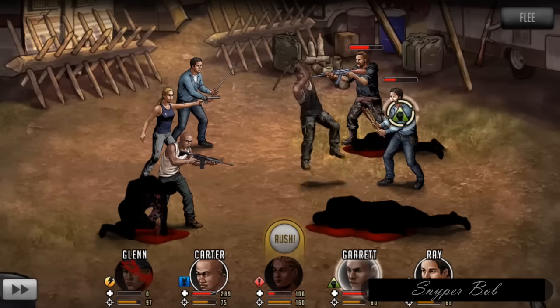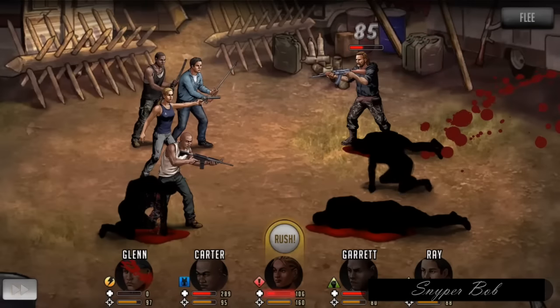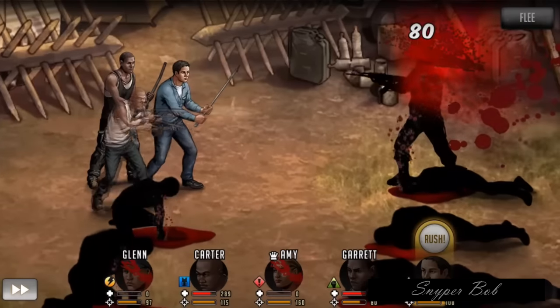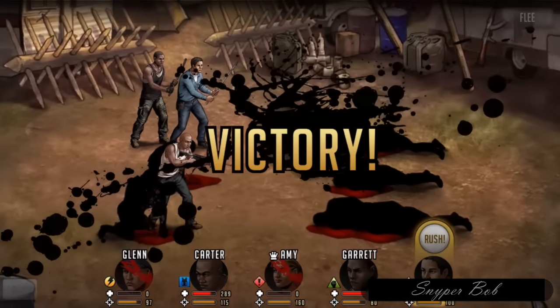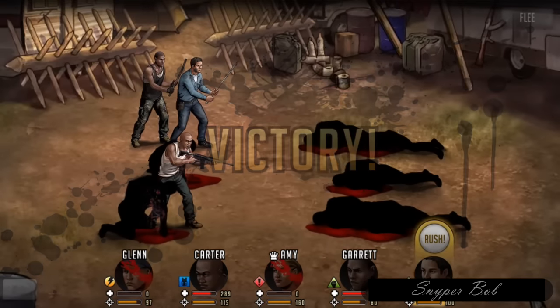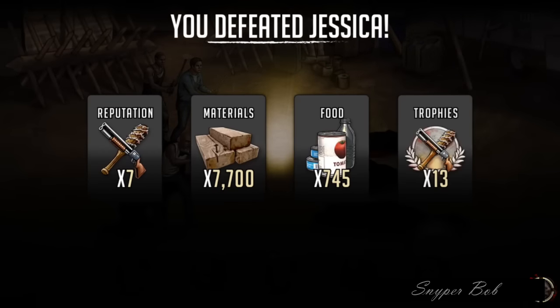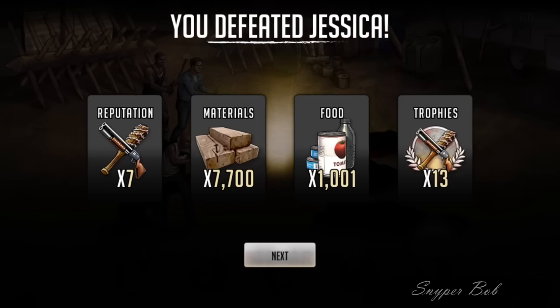Now we'll just automate the rest — it's three on one. That's the strategy you have to use and you'll never lose. I had pretty low level characters, so once I get those back up it won't be a big deal. I just took in 7,700 materials. Food I'm not worried about — I'm maxed out on food.